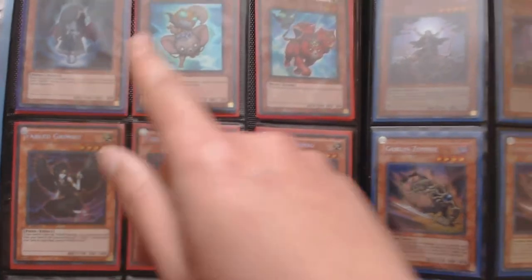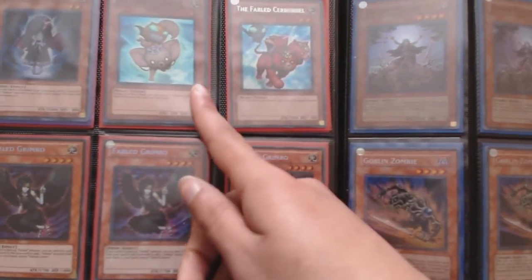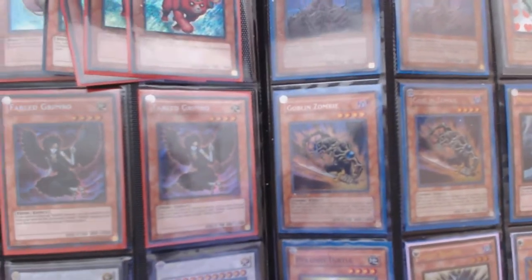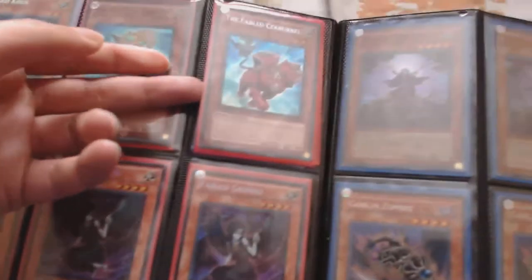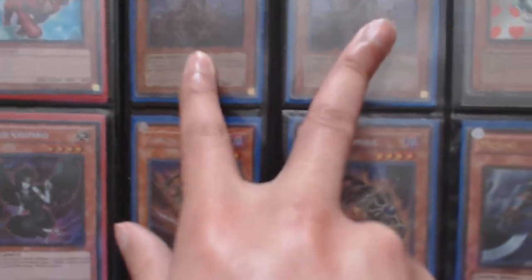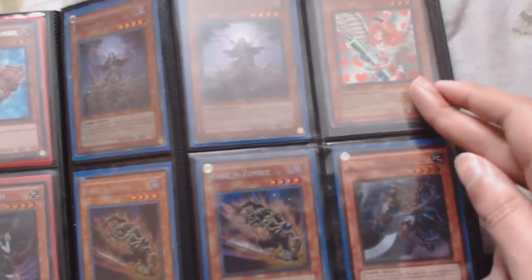Three Fabled Krus (secret), three Fabled Kushano (super). Three Fabled Kushano (secret) and there's one Kushano behind it. Three Fabled Grimro (secret), one Fabled Raven, two Fabled Unicore, one Fabled Lobstrokken — all secret.